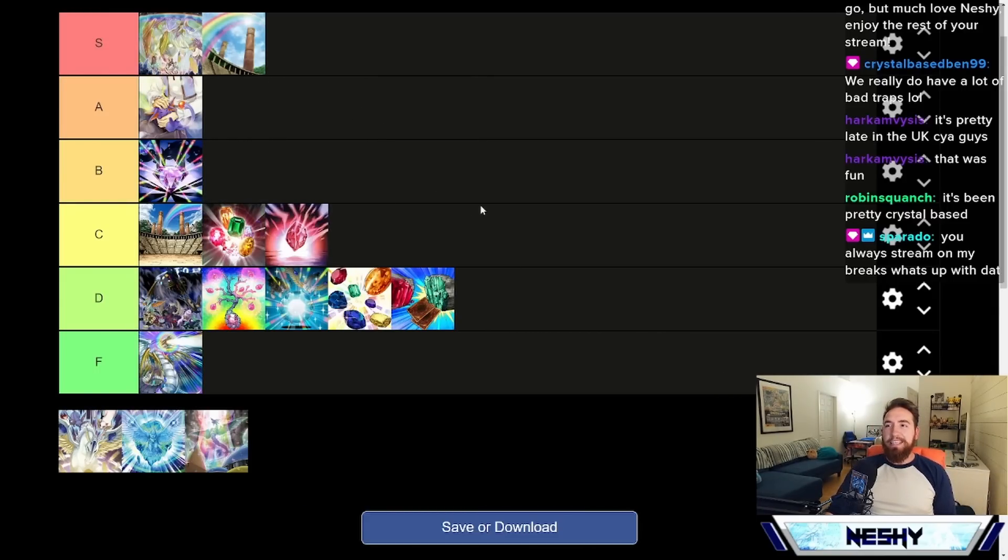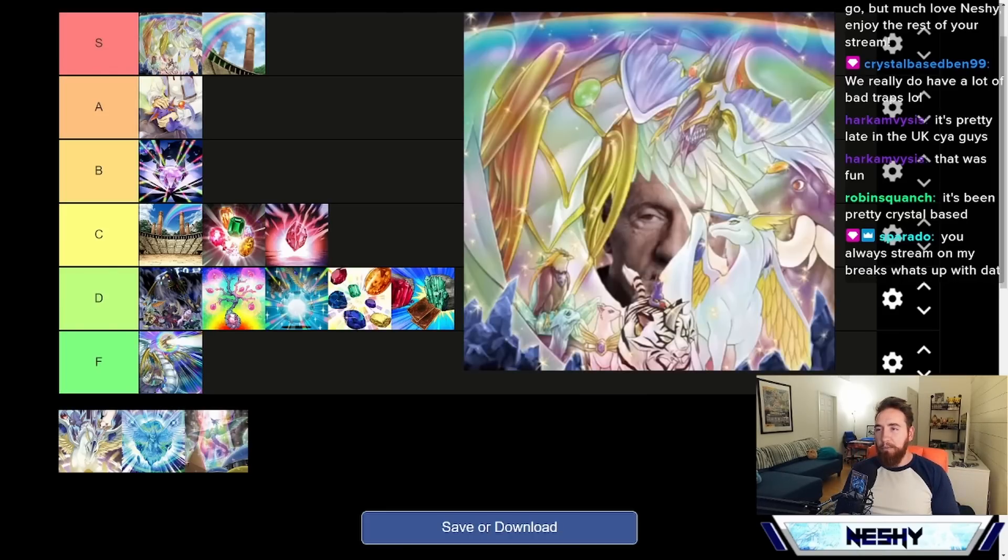Rainbow Bridge of the Heart — you already know — top of S tier. The best Crystal Beast card we have, and it holds a special place in my heart. Three busted effects: a Dragonic Diagram, popping a Crystal Beast to search for a Crystal Spell; a bounce effect — any two cards on the field, bouncing any card your opponent controls whenever a Crystal Beast is Crystallized; and last but not least, it gives an extra normal summon just for no reason, as the cherry on top.